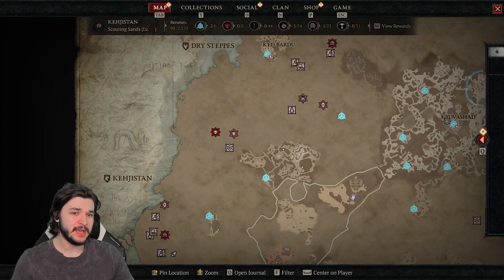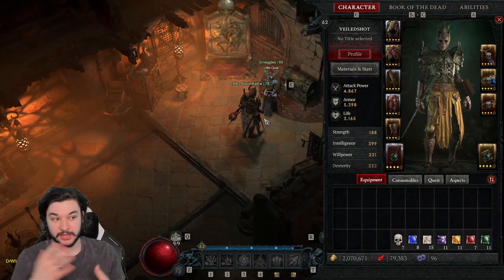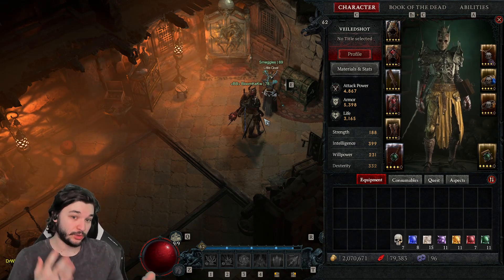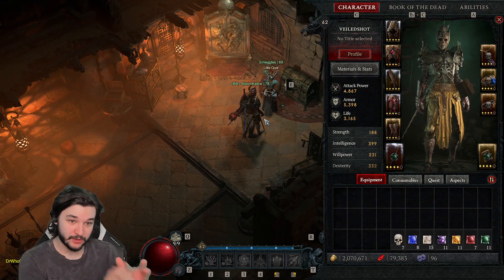I've been doing it since level 60 because at level 60 you can start to wear ancestral gear. A lot of you are actually at that point where you've beaten World Tier 3 and are starting to enter World Tier 4 — a lot of you casual to semi-casual players who have put in tens of hours into the game and this is kind of where you're reaching.